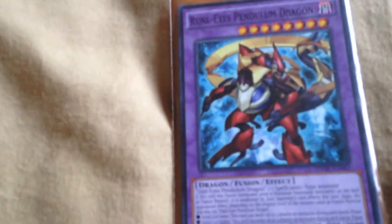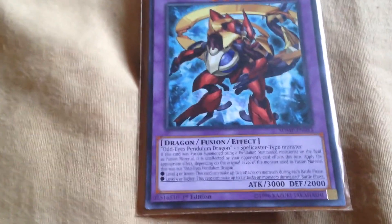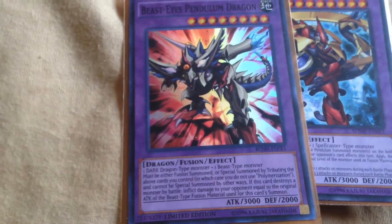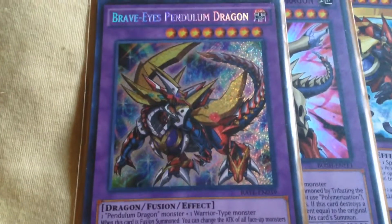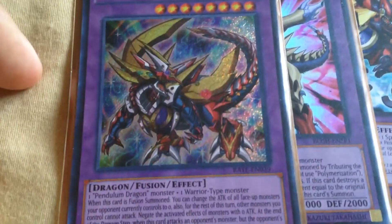The extra deck only has nine cards — I wasn't trying to build it up heavily, just had something there. These are mostly the Odd Eyes and Magician cards. Rune Eyes Pendulum Dragon is fusion summoned with an Odd Eyes Pendulum Dragon and one spellcaster — the deck is mostly filled with spellcasters, so you can get him out pretty easily. Beast Eyes Pendulum Dragon requires one dark dragon and one beast-type monster, and there are a couple beast-type monsters to make that work. The cool-looking one is Brave Eyes Pendulum Dragon — one pendulum dragon and one warrior-type monster.